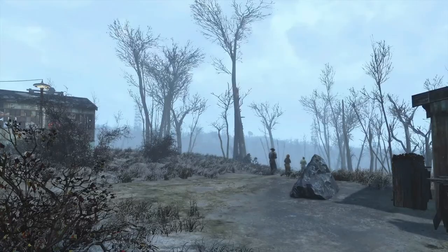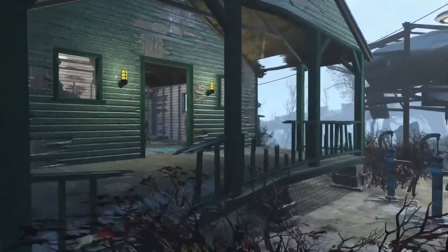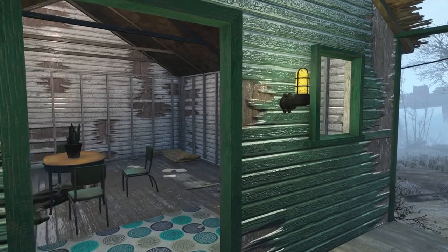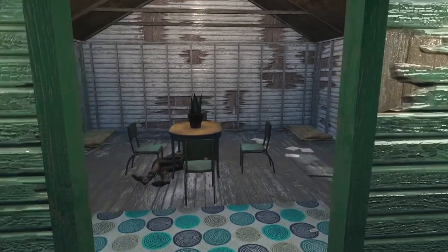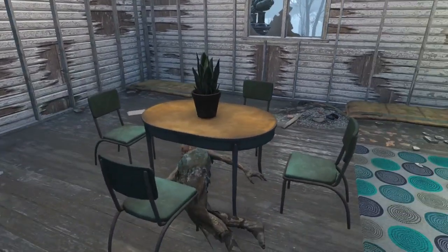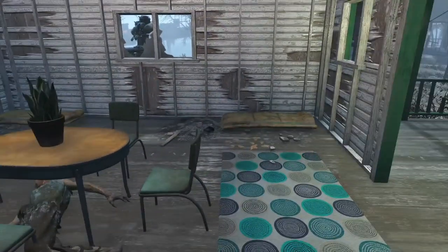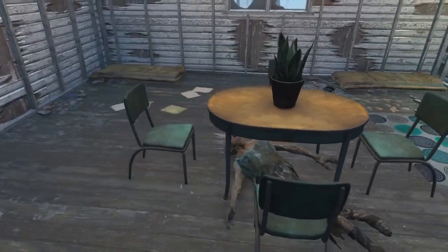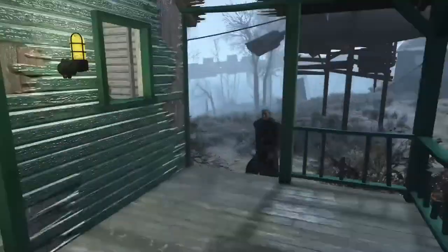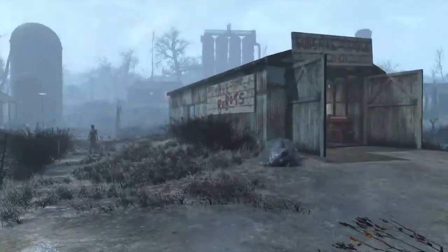Let's start with each of the already existing houses. They're going to function the same way that the houses in Sanctuary Hills does — there's four beds in each house with a table, a plant, and a rug from the Creation Club. I really wish I could get rid of the ghouls and other dead bodies that are in these houses, but every time I try to pick them up and remove them off the premises, they respawn.